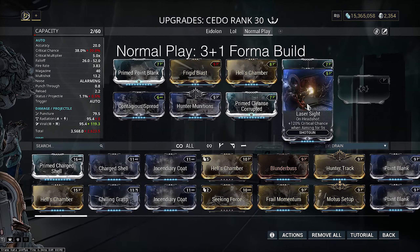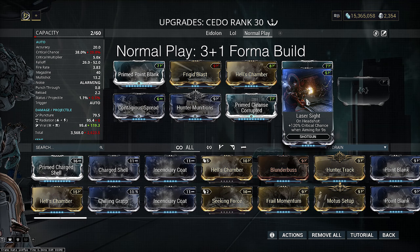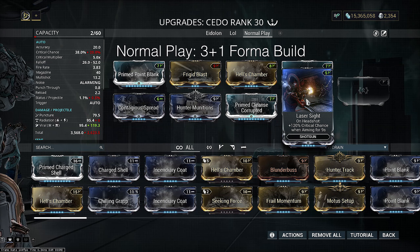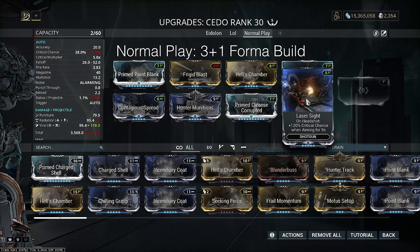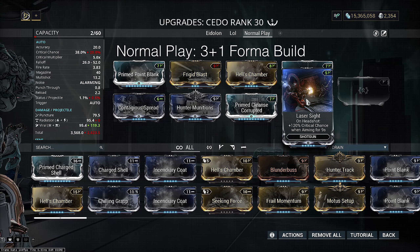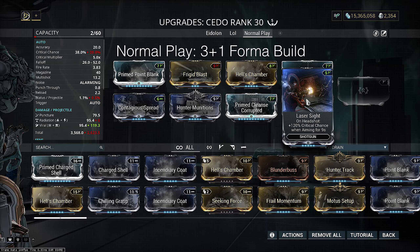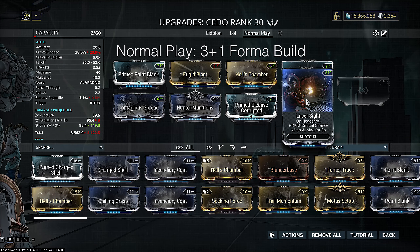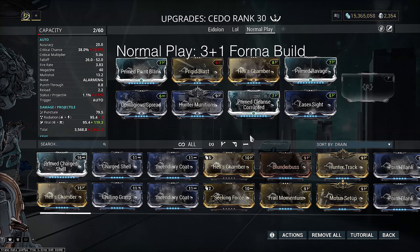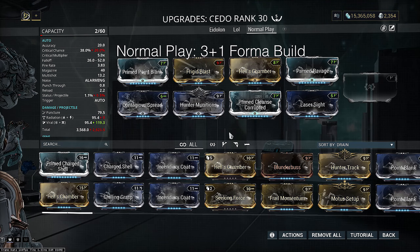I've chosen to run laser sight, as on a viral hunter munitions weapon you want as many multipliers to fuel the slash procs as possible. You have your critical hits, but you also want your headshot multipliers. So since you're already aiming there, laser sights should come as second nature to you, only requiring a little bit of ADS, which just makes it easier to hit heads. It's naturally stronger than blunderbuss, so I thought it was a better choice.